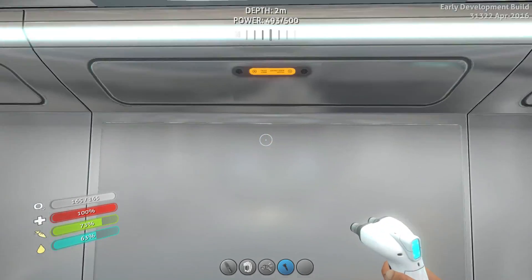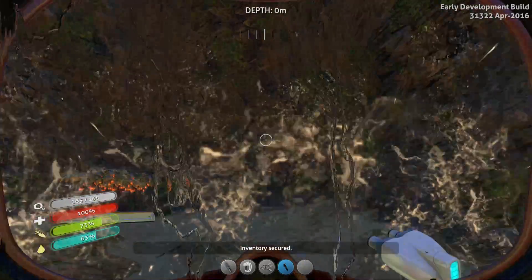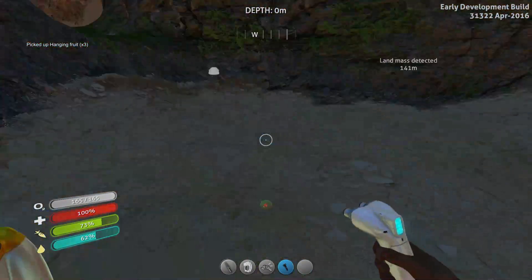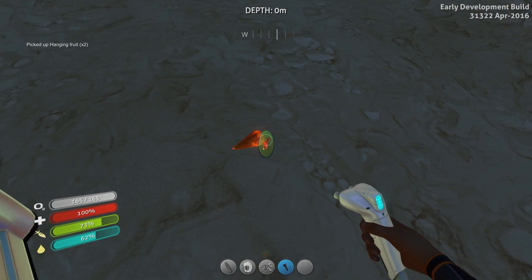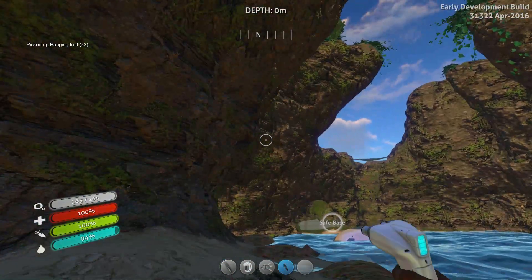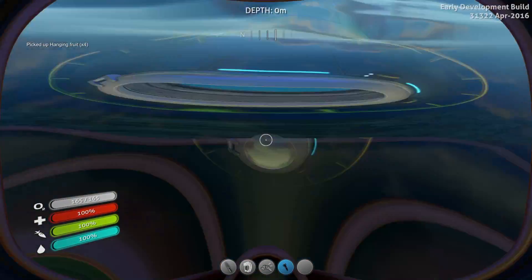I need food first. Now that I finally have that there, I'm going to explore and get everything I can. It helps if I press the right button. I'm going to try to get everything I can from the bottom of this particular section of the ocean.